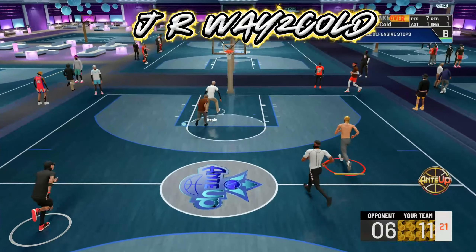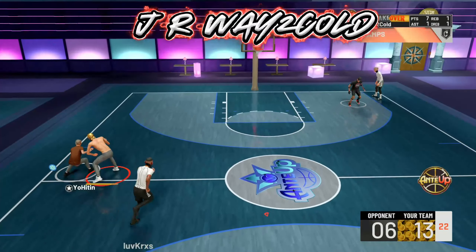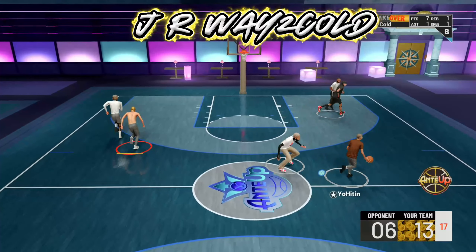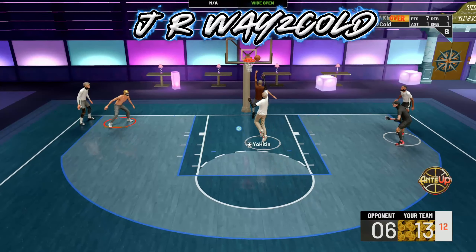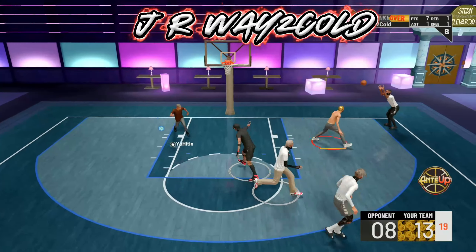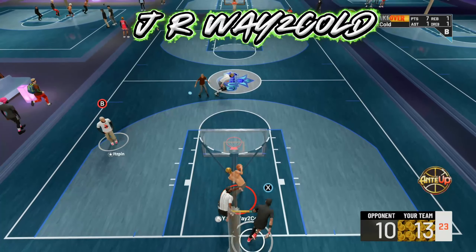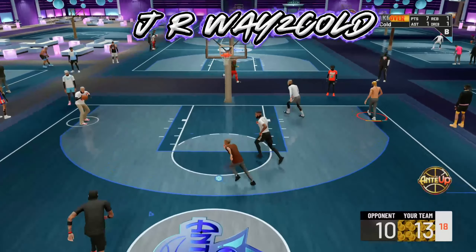Our defense is amazing. Koza's on a playmaking glass cleaner, which is a red-yellow, and the defense is going crazy. You can still speed boost — everyone acts like the dribbling is slow now, but it's really not. To speed boost now you have to go straight; you can't just zigzag anymore, because if you zigzag you're going to move extremely slow. So now if you want to score, you're going to have to learn some combos. You guys see the combos I be doing — sometimes I get glitchy with it, sometimes I just make simple moves.